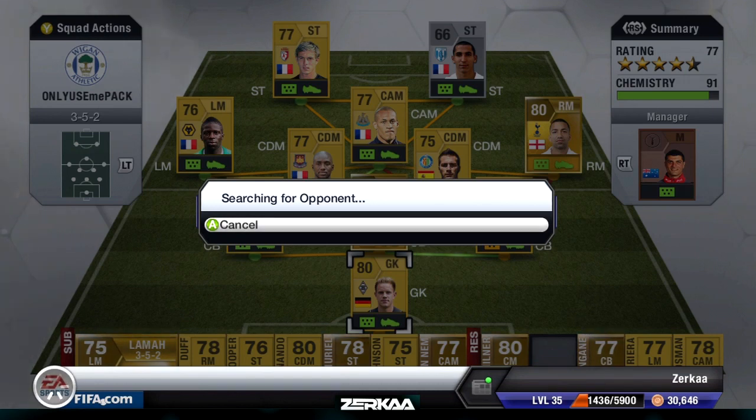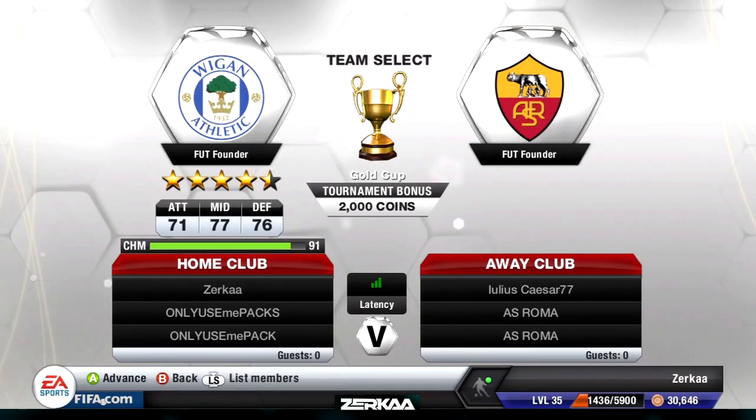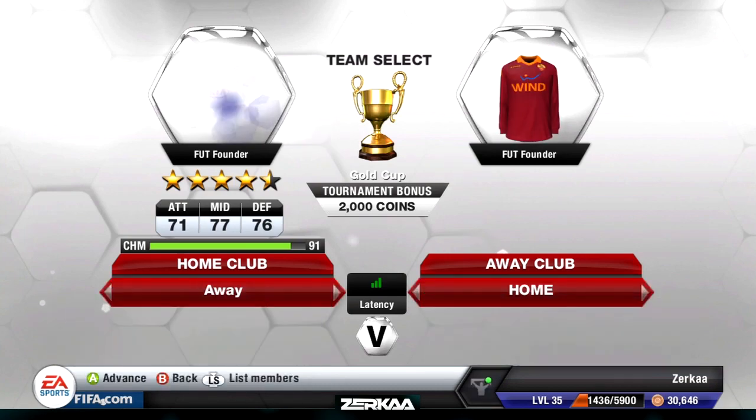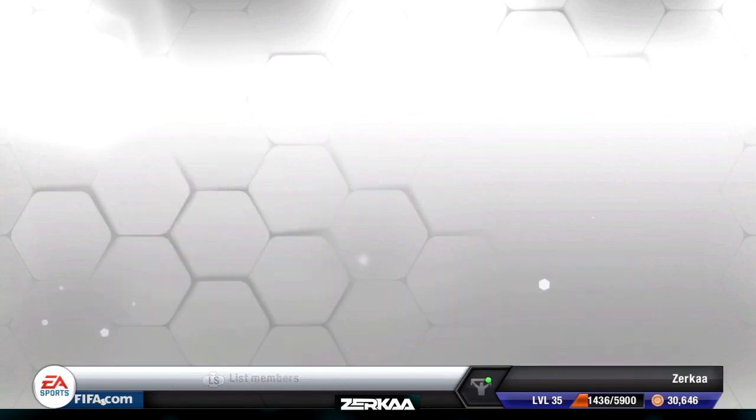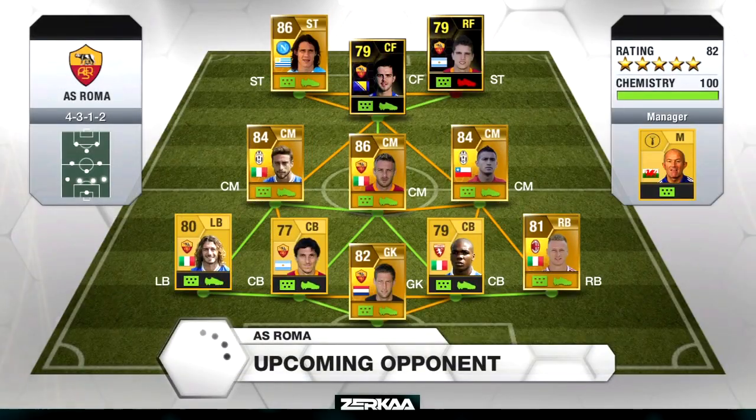I'm getting to the stage now where Packed Out is almost coming to an end, because we've nearly got the side that we want. The objective of the series is to get a team with 99 chemistry, and we're almost there. I know a lot of you guys have been a bit bored of it — it's a bit samey now because there's not much else I can do. So I'm looking at ways to extend the series. If you guys have any ideas of how to keep up the longevity of it until FIFA comes out on September 25th, let me know.